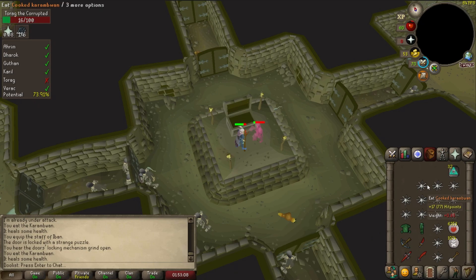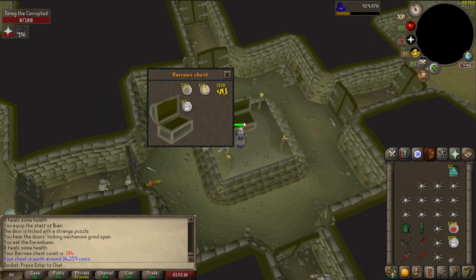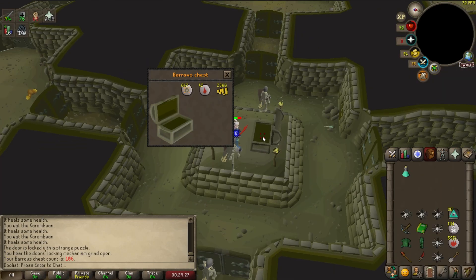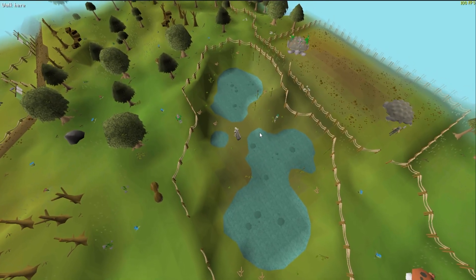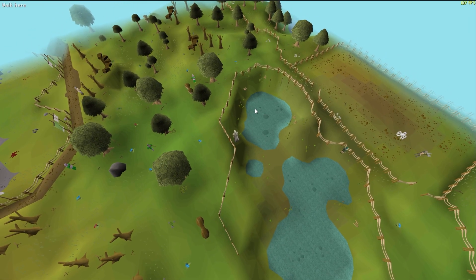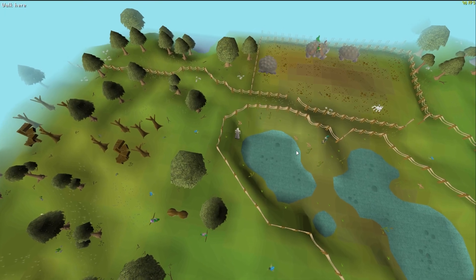I looked into completing the Morytania Hard Diary, but getting 70 Prayer, 50 Construction, and 71 Agility — that's not really something I could commit to right now. So we just have to go in there like we always do, kill the brothers over and over again. They really don't want to give up their items for me, but I'm getting consistent runes, which I suppose works. To put it into perspective how badly I didn't want to do Barrows for this video — I gathered King Worms for like 2 hours and made like 300k, which is respectable. I was scrounging out here trying to find any sort of money-making method that I could reasonably do.